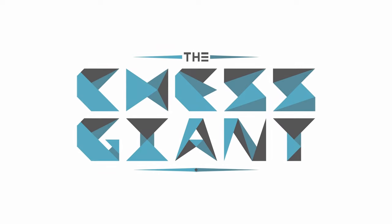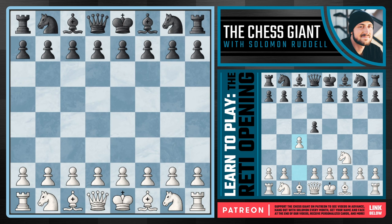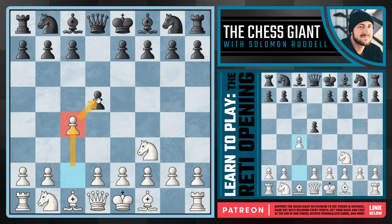What's up guys, welcome to the Chess Giant. This is Solomon O'Dell and in today's video we cover the Ready Gambit, also known as the Ready Opening. White plays f3 and now against d5 continues with c4 — a very hyper-dynamic option using a flank pawn and putting pressure right on that central square and pawn on d5.